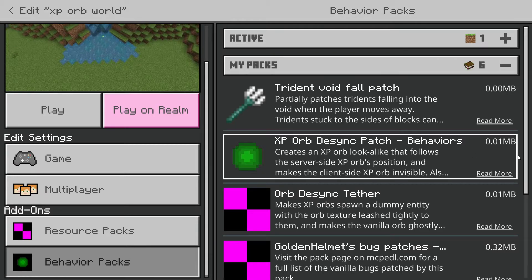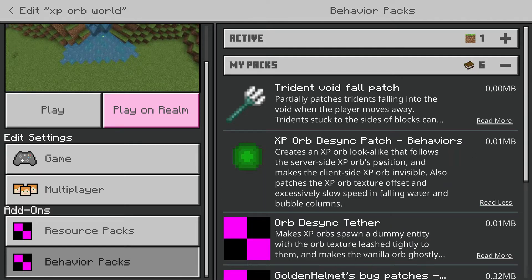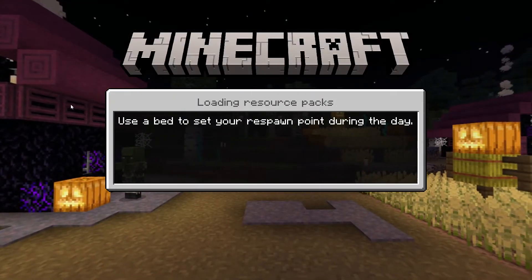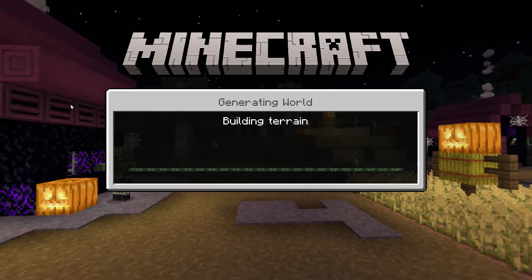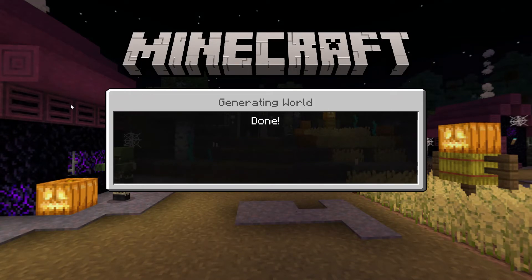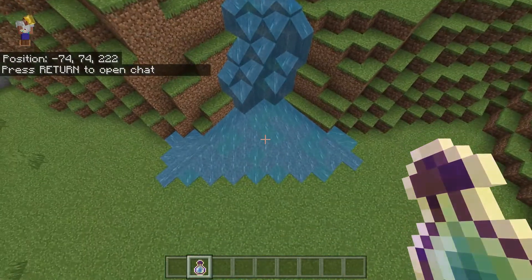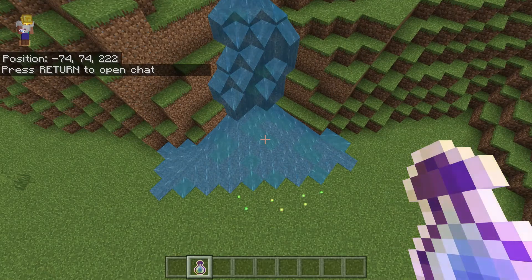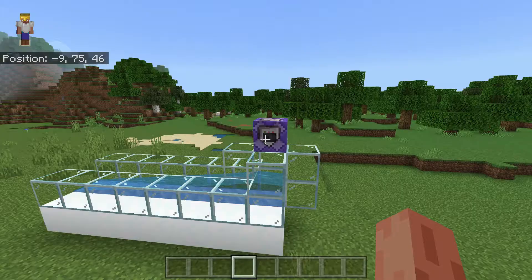What my add-on does instead is it makes the experience orb itself invisible and then summons another entity I call a glow chariot that gets pulled around by the server-side orb. The glow chariot in turn summons a glow that looks like an experience orb and rides the chariot that's being pulled around. It is the best I could do to get tight one-to-one coordinated movement between individual server-side orbs and the glows that we expect are telling us where they are.